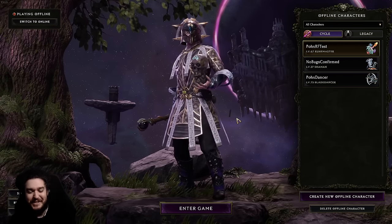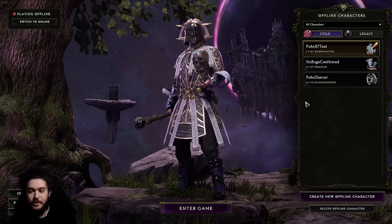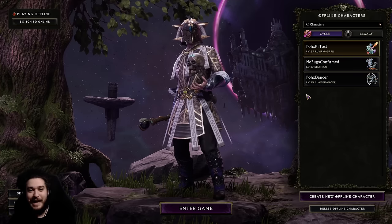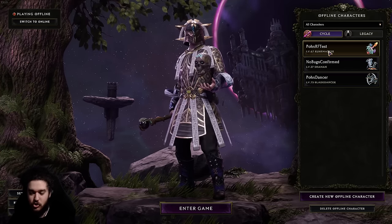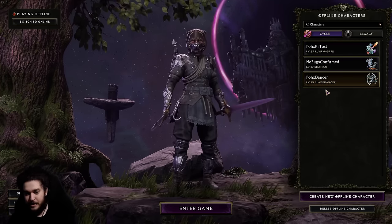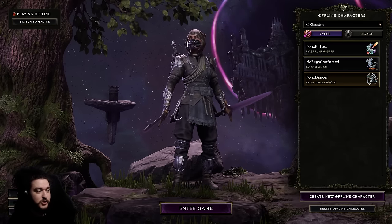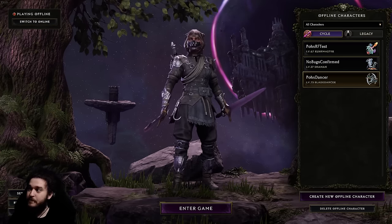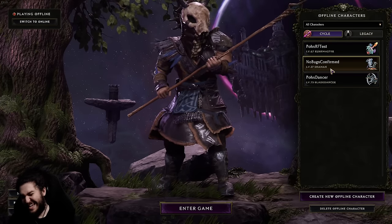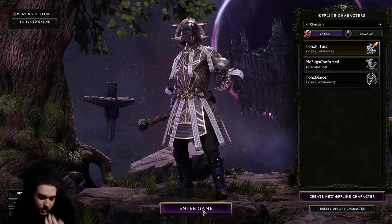Welcome everybody. Today we're talking about the latest righteous fire build in Last Epoch. I haven't made much content this cycle because I played a blade dancer and my build ended up being bugged and sabotaged. We had to scrap that character and work on another one — first a shaman, but I wasn't really feeling it — so we ended up landing on a runemaster.